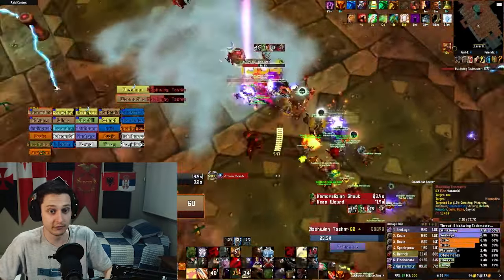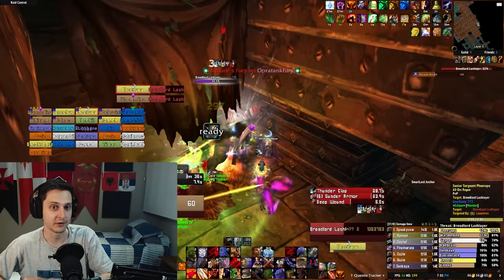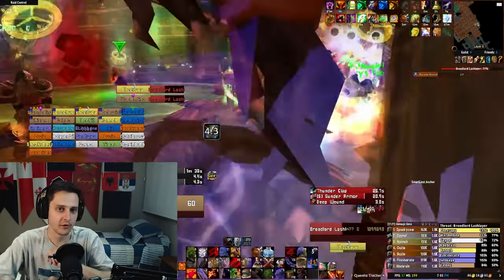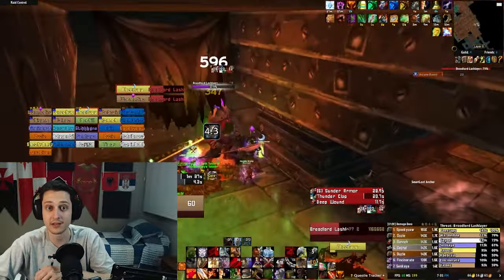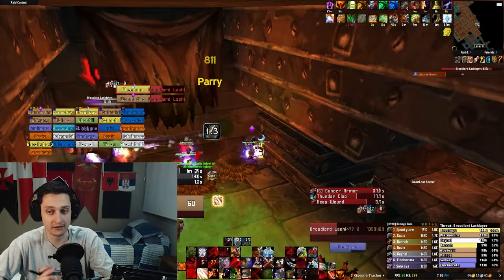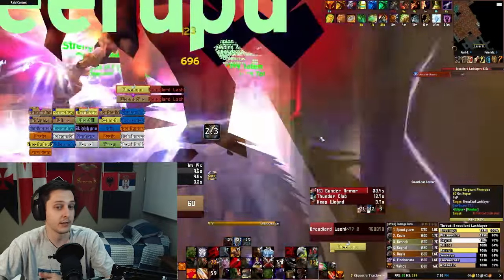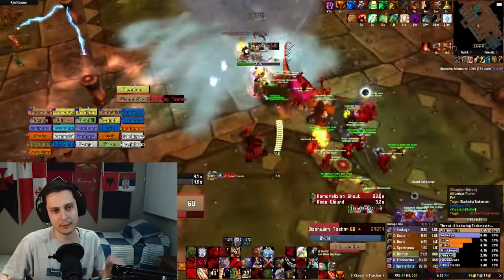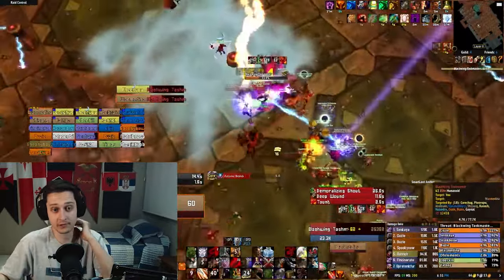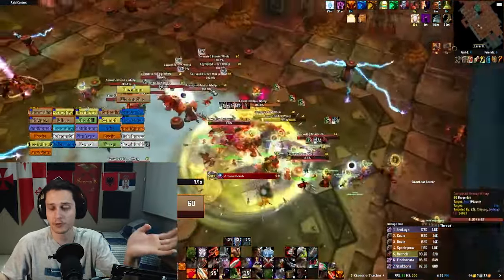Another problem with Blackwing Lair is the suppression room — if you wipe there it takes 20 minutes to do it again, same with Broodlord Lashlayer. But five more people means five more people to split the damage and kill things faster. If you keep moving, the suppression room is really easy even if you're not doing the traps correctly. The best part is that if someone dies in an awkward spot you can just leave them there — you still have enough people to kill the boss and they get the loot anyway, as long as they don't release.